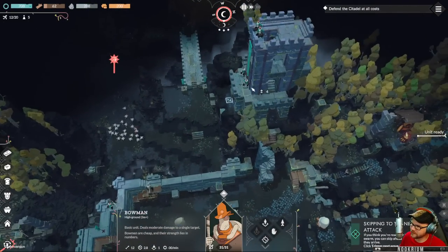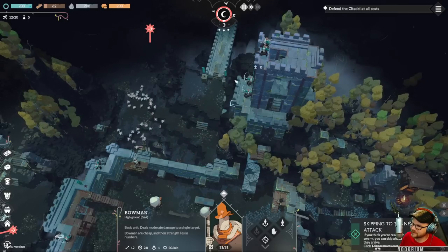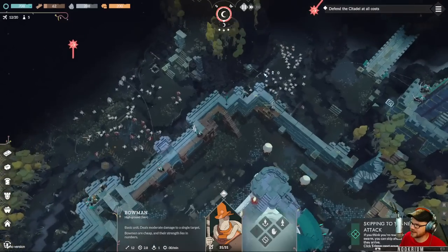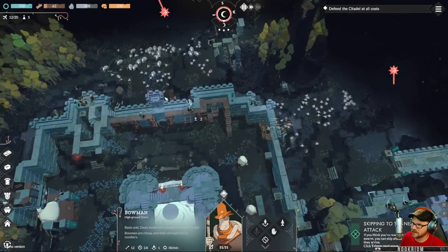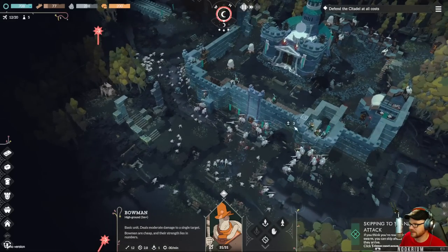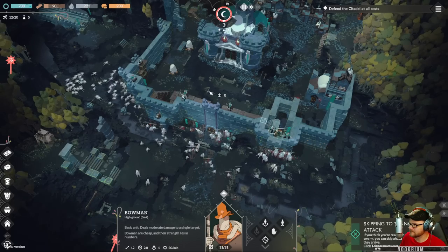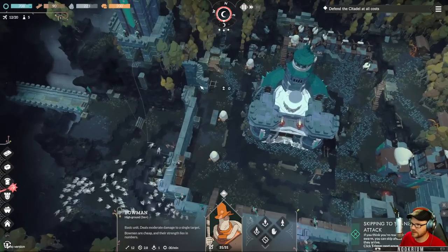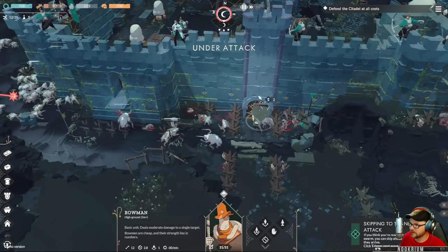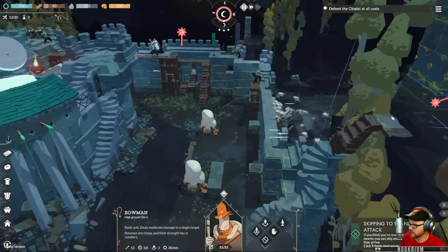Can you shoot from up there? A little ways away — I don't know if this is going to be any good. This might be bad because I can't actually reach them if I'm up here. Wow, that's a lot. I may have wasted my time building stairs I don't need. They get through the wall — this part of the wall is broken.